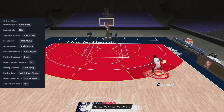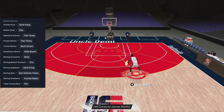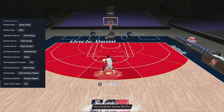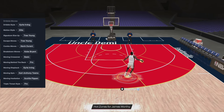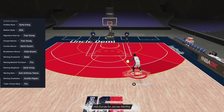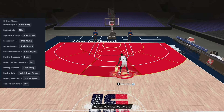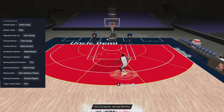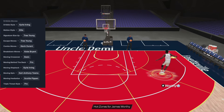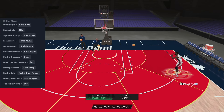For his dribble style, he has Kyrie Urban, which is pretty much expected for everyone now. He has Trae Young size up and Trae Young escape — we all know how good that is. One thing that bothers me is they gave him Kevin Durant combo move, which in my opinion is like the poor man's Tim Hardaway combo move. He also has Kobe Bryant breakdown.